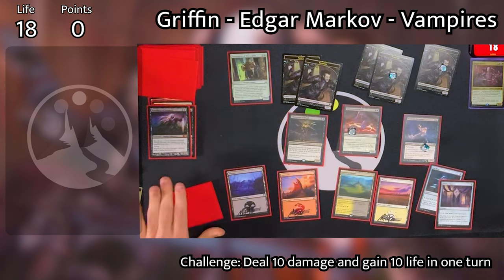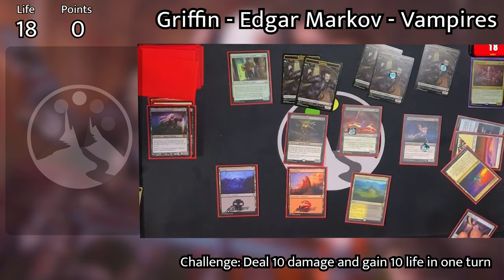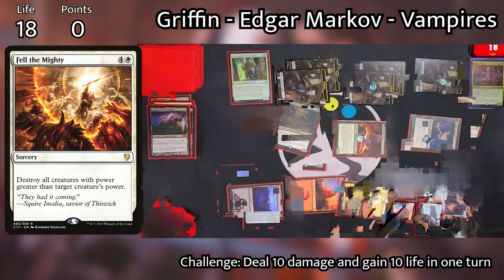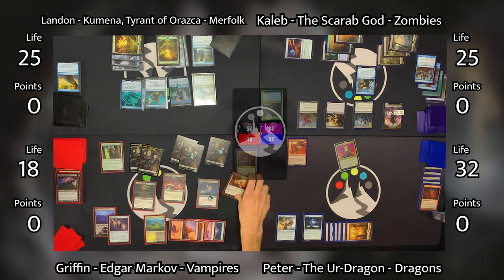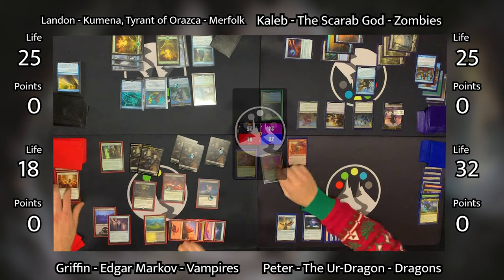Griffin taps five mana to cast Fell the Mighty, targeting his Gifted Aetherborn, and then destroys all creatures with power greater than four. So Peter's big dragons die. We made a little bit of a play mistake here — it looks like Nicol Bolas wasn't supposed to be destroyed; it was a 4/4 and not a 5/4 like we thought. There was a lot of discussion about the power and toughness. In any case, Nicol Bolas was incorrectly destroyed, and that was a mistake. But from the coming events, having Nicol Bolas on the battlefield was slightly inconsequential.